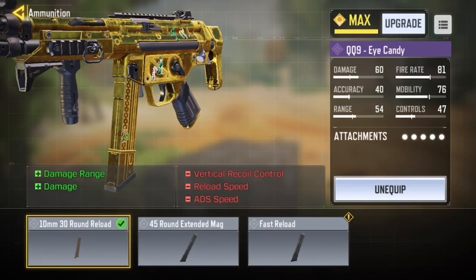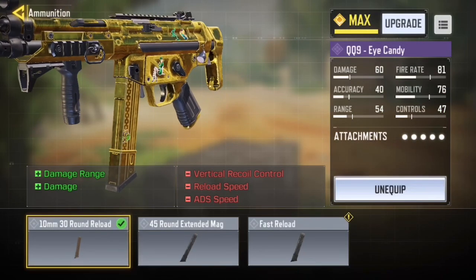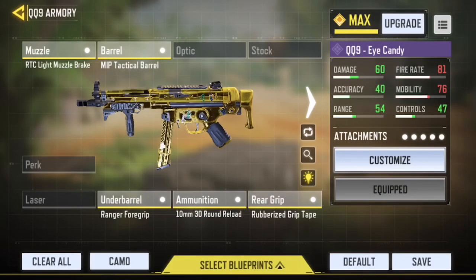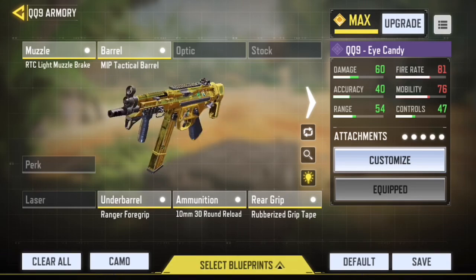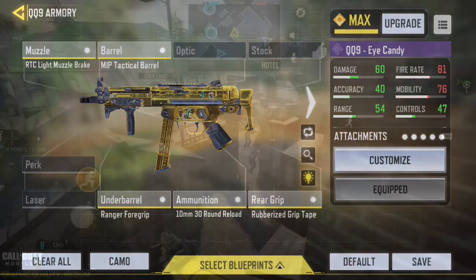This attachment has got a lot of damage. This QQ9 setup is a rushing setup — don't play back. It does have low recoil, it's close-to-mid range, and you can just destroy everyone. Everyone always invites me and asks what I use. Then you want the rear grip — rubberized — for vertical recoil control. That is my QQ9 setup and I definitely recommend you try it.